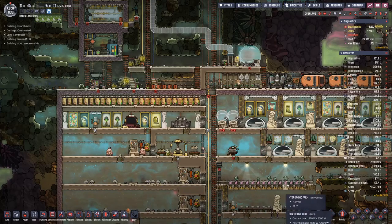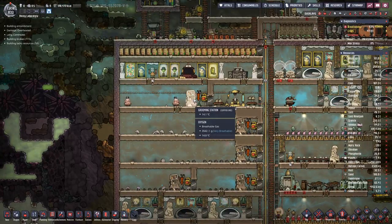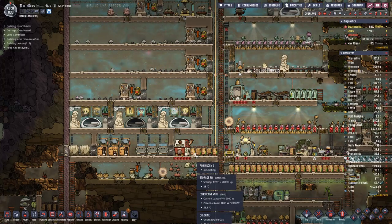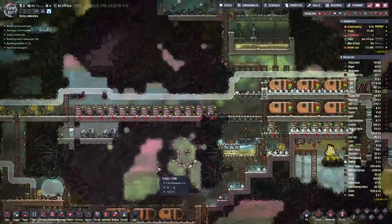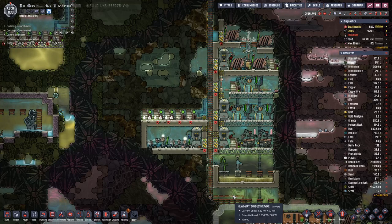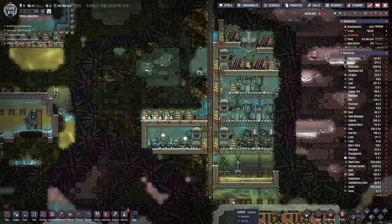We also could progress our research - currently we only have two left which are not really essential for this playthrough, because we have the cargo bay research done. On here I added two incubators and another farm for poke shells, because having them sit down there with eggs is just a bit hazardous. All the more progress will have to wait for the next episode, so don't forget to subscribe if you are not already, and I will see you for sure next time - until then, goodbye!